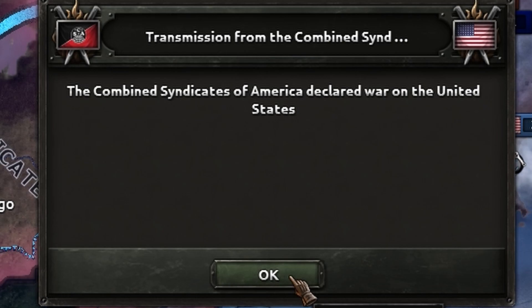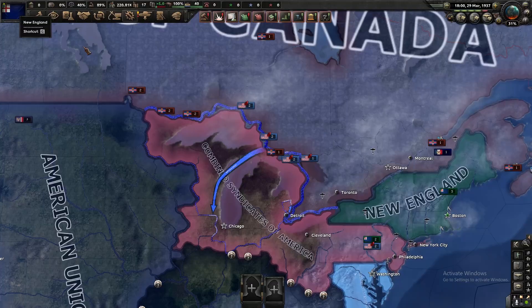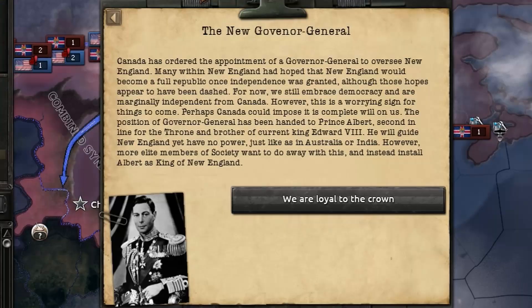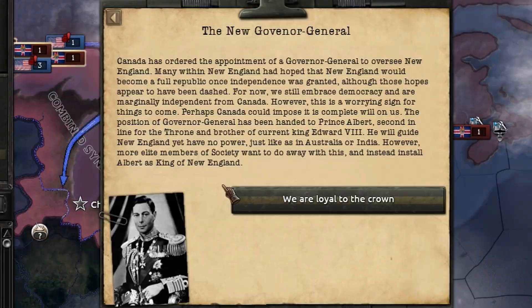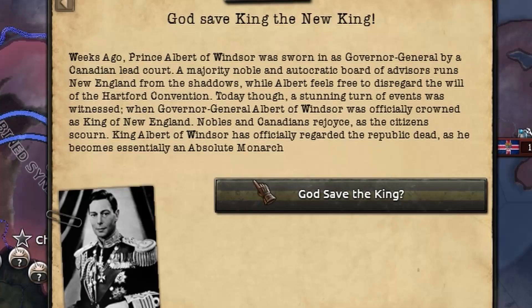Now it's time to finally switch over to New England, but to make sure this goes as intended, let's just say that New England is coming back into the Empire. With the Canadians imposing a more strict oversight than anticipated, King Edward's brother Albert has been appointed Governor General of the state to make sure we are loyal. But unexpectedly, this was merely a scheme to subjugate the great people of New England under the British boot once more, as now Albert has been declared King of New England.